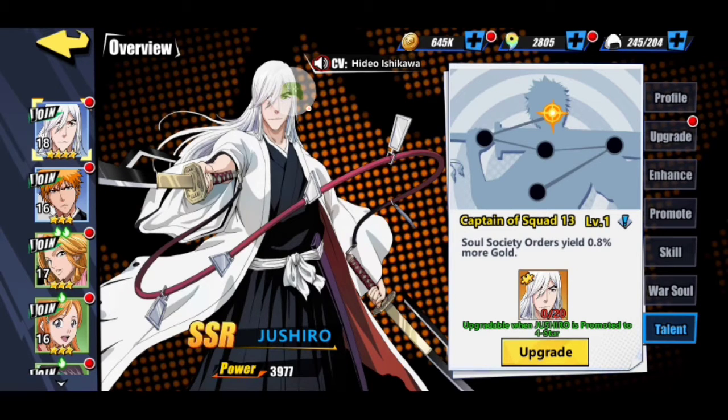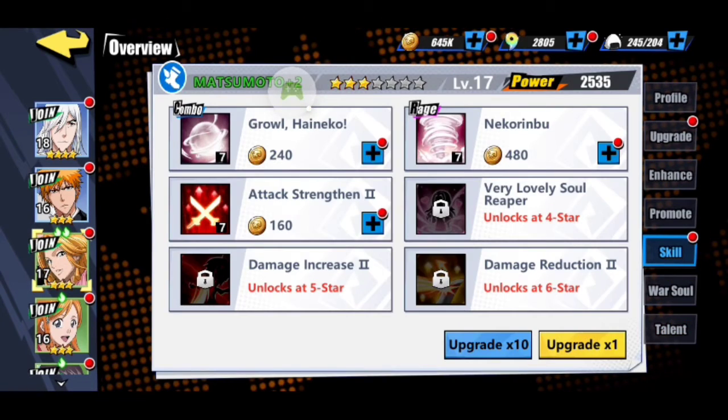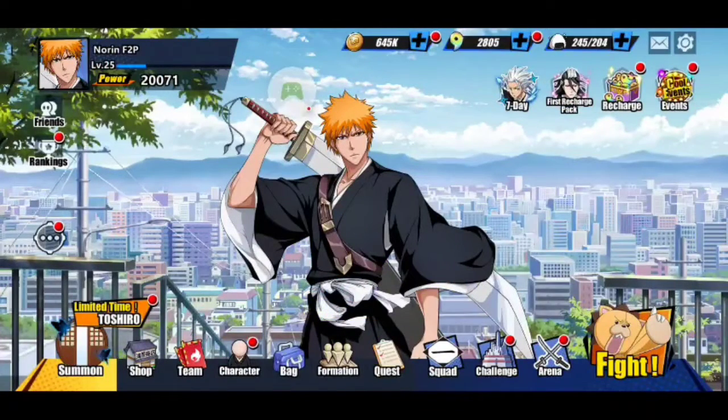There are also Talents, which do things like Soul Society Orders granting 0.8% more gold, and in non-PvP modes, attack, defense, and HP of all characters are increased by 0.8%. Some talents require the character to be promoted to a certain star level — for example, one talent upgrades when Ichigo is promoted to four stars.